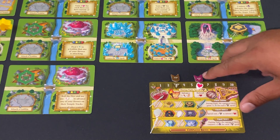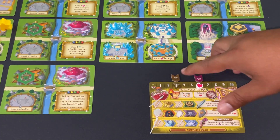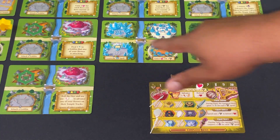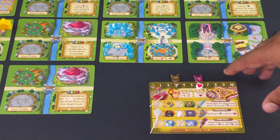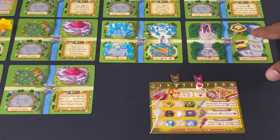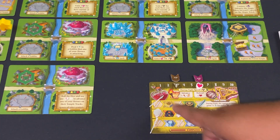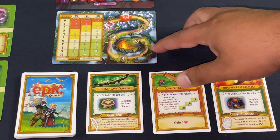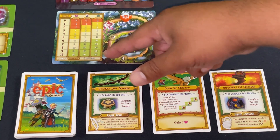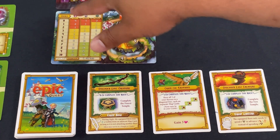To gain maximum health, move to areas with goblins and defeat them in the resolution phase. To gain magical power, move to spell areas and complete a challenge in phase two. To gain weapons, visit the corresponding temple area, go down the track during resolution, and eventually earn the weapon and its power. You'll move through five individual rounds tracking progress along point-scoring tracks. There are three main ways to score: the magic track, defeating goblins, and completing quests.